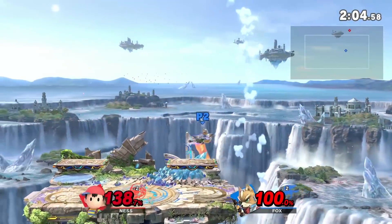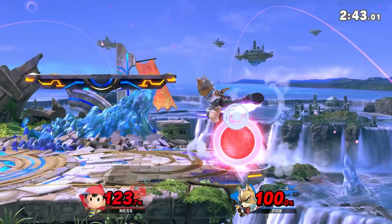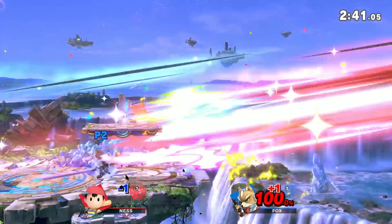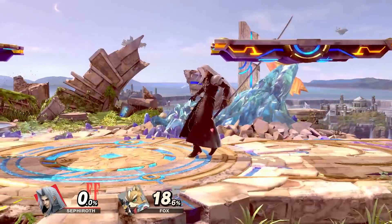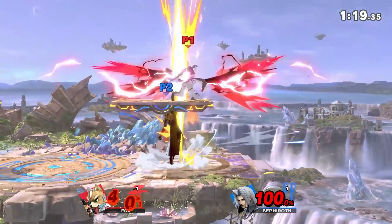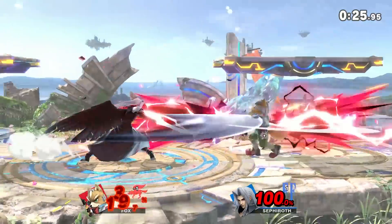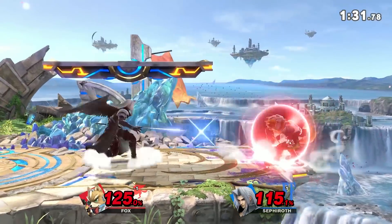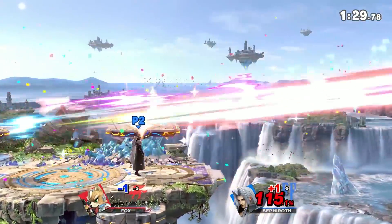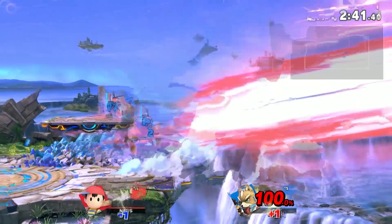Jump, roll, and attack will be the most common options outside of shield, so you will be spacing and baiting around those. Think of roll as an invincible dash that has some end lag. With this tool your opponent can go through one of your attacks and try to cross you up or get past the attack and get out of the corner. If you have enough range on your attacks this won't matter most of the time, but if you don't have absurd range on your side then the timing of your attacks are key.